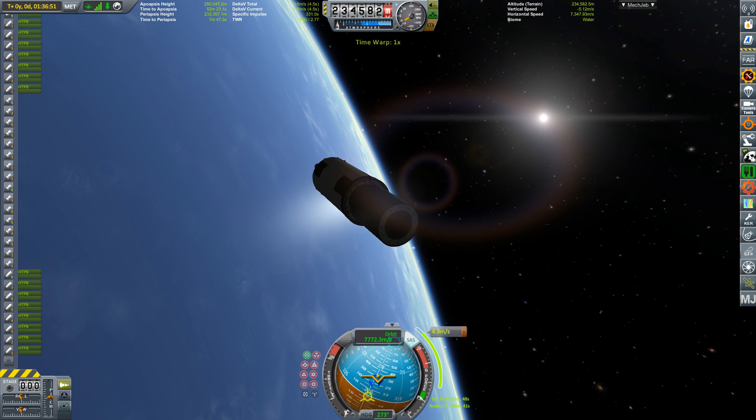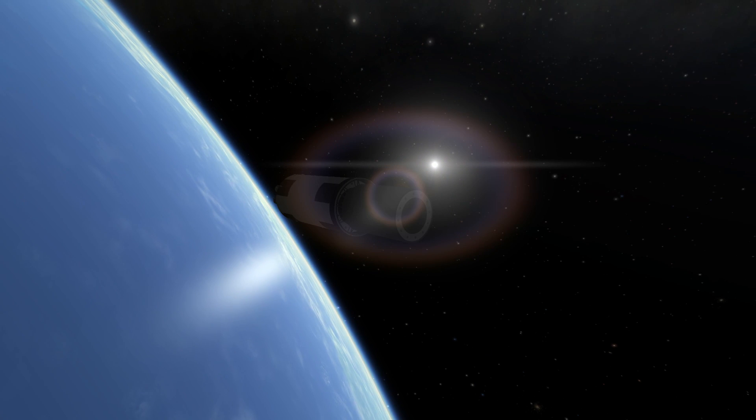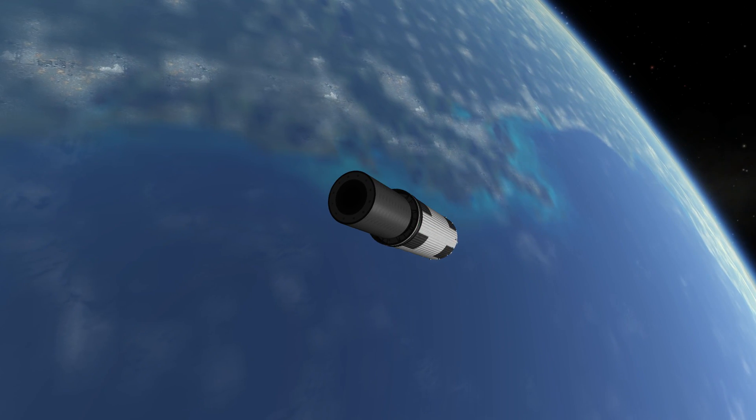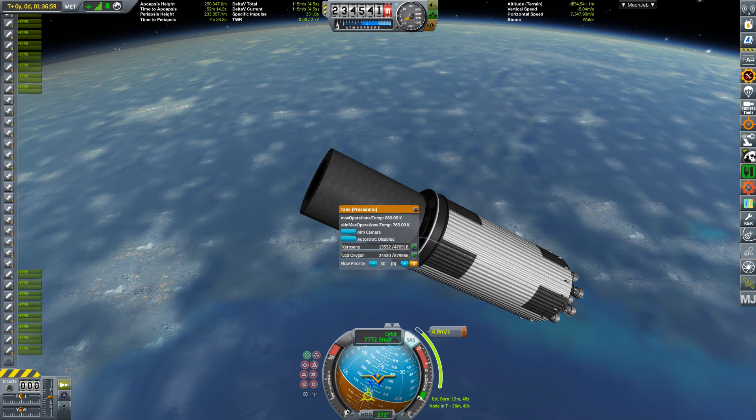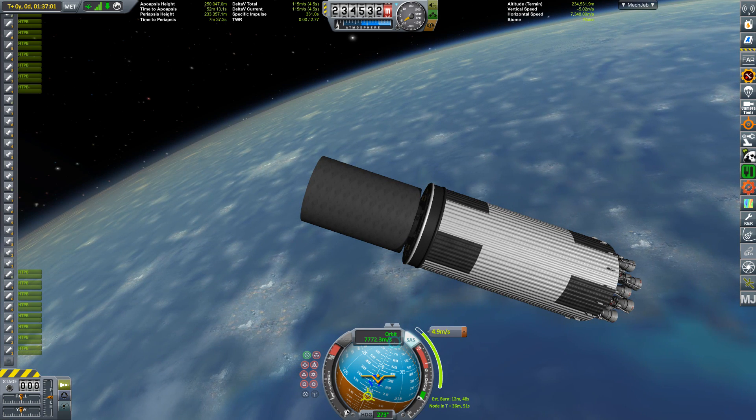So here we are — this looks promising. We have deployed our payload. I can get 1,000 tons into orbit around Earth, which is about 10 times what the SLS is supposed to take to orbit. So take note, NASA.